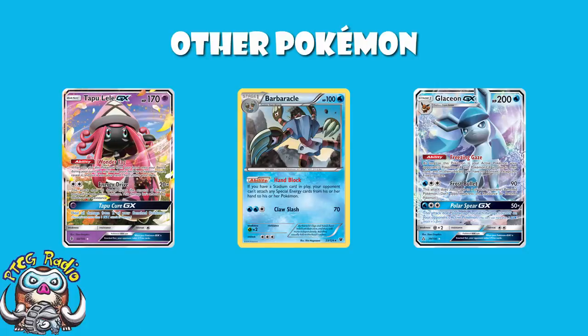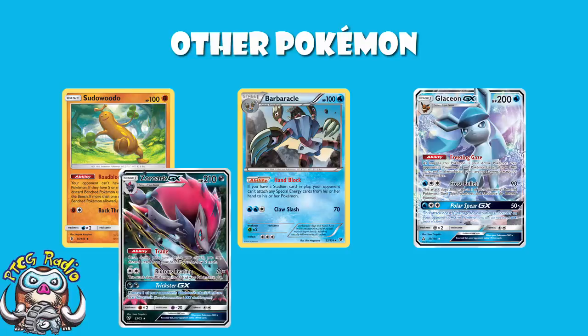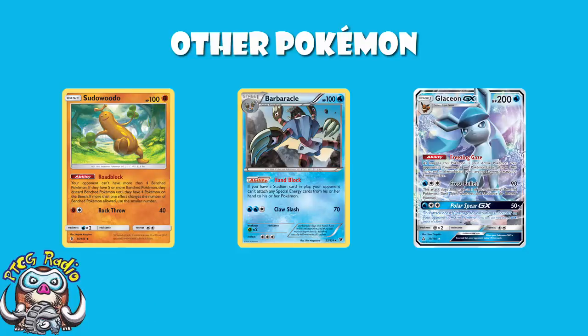Alex plays a Sudowoodo and an Oranguru. Sudowoodo is in here because it's got the ability Roadblock, which means your opponent cannot have more than four bench Pokemon. This is a direct counter to Zoroark, because it means they can't fill up their bench and use Riotous Beating for lots of damage. If they've only got four bench Pokemon, they're only doing 100 damage a turn. That will get a two-hit KO with Zoroark — but spoiler alert, we're going to be playing Rough Seas, so healing means Zoroark is not getting a two-hit KO on Glaceon. And even against decks that aren't bench-reliant like Zoroark, by taking away one bench spot you can really put them in an awkward position.